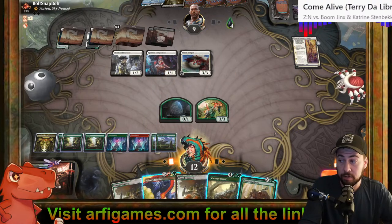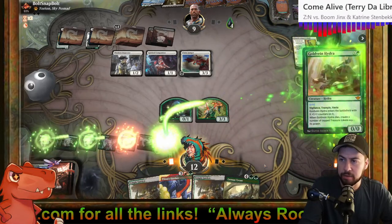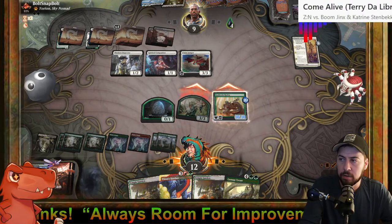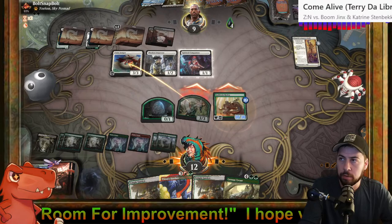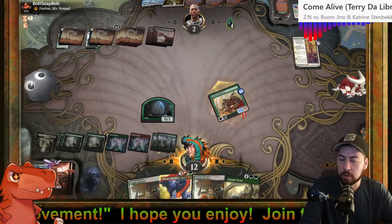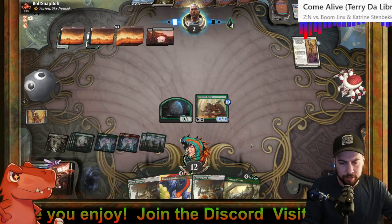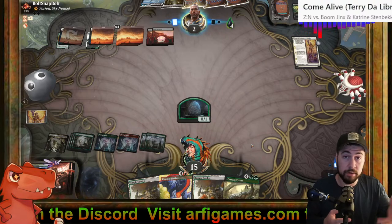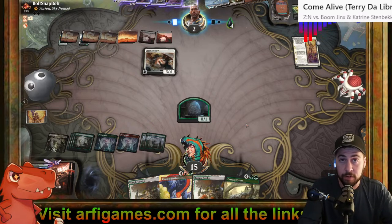Gold Vein Hydra — lovely stuff! How big can we make it? Six, seven, eight... ten, ten. Ten should do the trick. We could have made it eleven but we'll see what they do with that. The Gold Vein Hydra — fantastic top-deck, late or early. Play it for X equals two or three, get a decent amount of counters. Well it's X-out so we don't get the Treasures, but we have all the mana we need at this point.